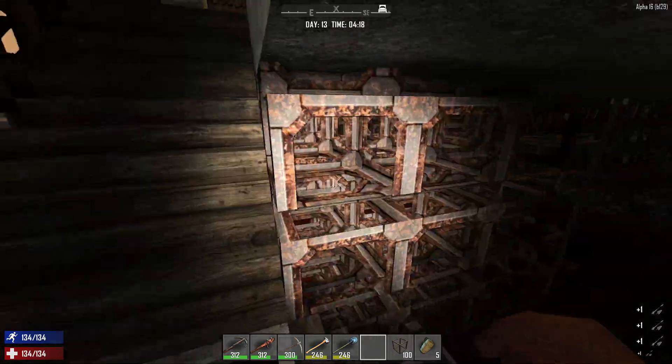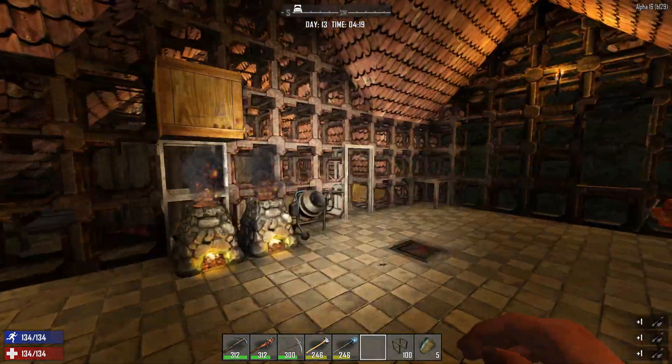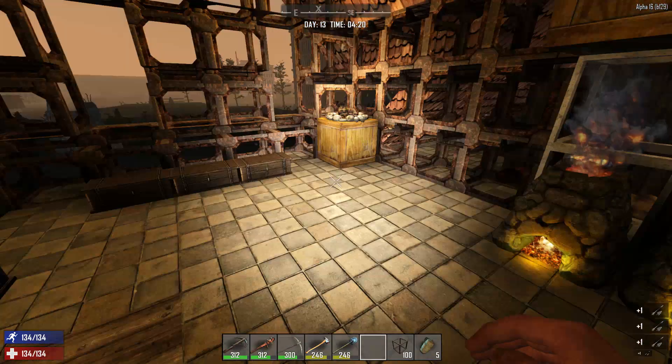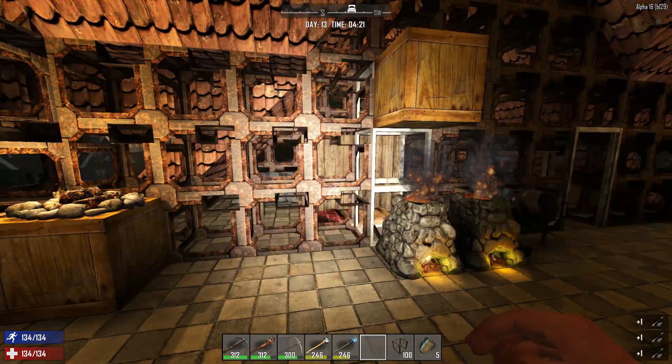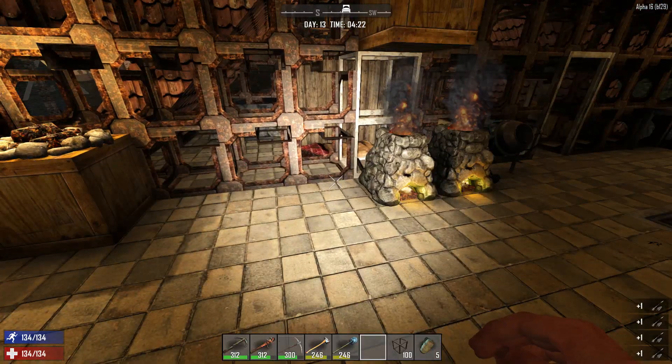It is a little confusing to try to walk around, but we're not going to complain because our base hasn't fallen. One of the changes in build 129 was that calipers are now gone — they were replaced with a crucible.